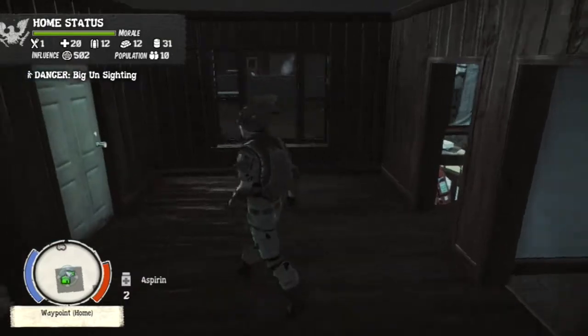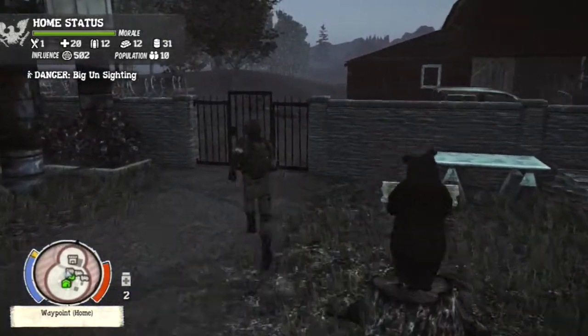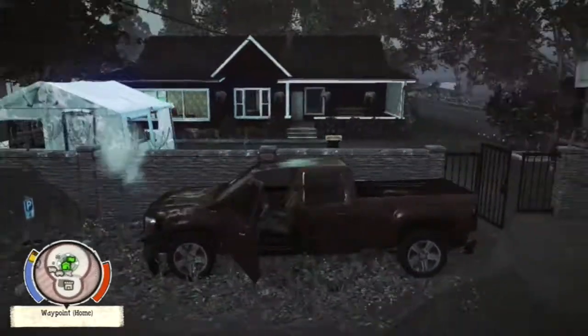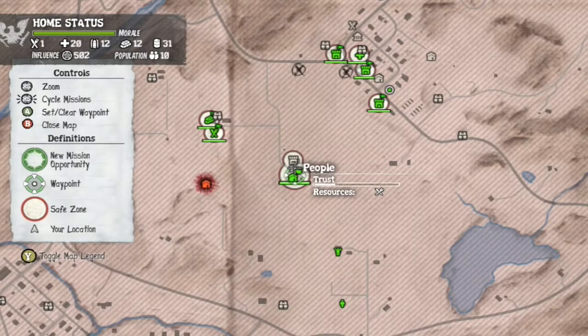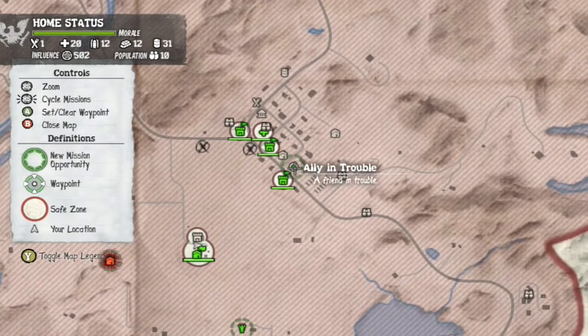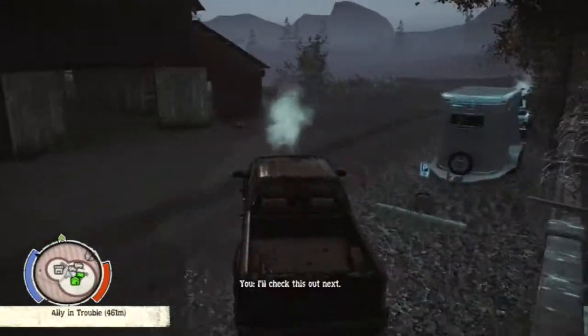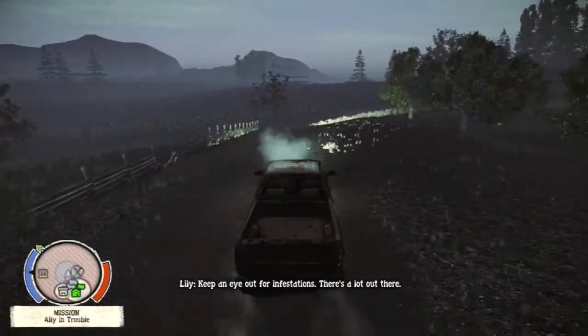For the cop that I unlocked, I think it's either 50 headshots or 50 kills with a pistol — don't quote me, we'll see as we get through here. Then you unlock the police officer and he comes on the radio saying he needs help, and you go down and help him out.